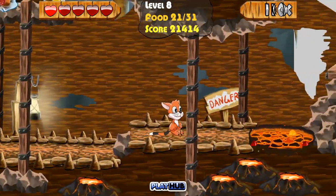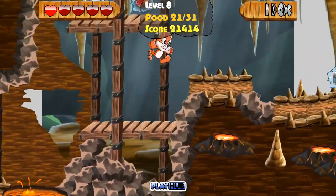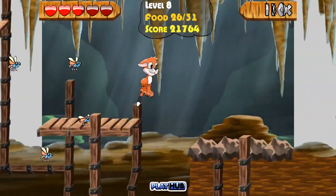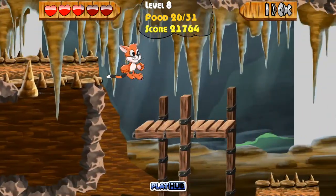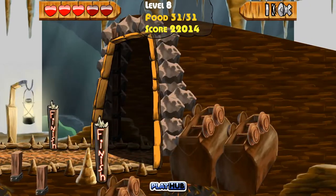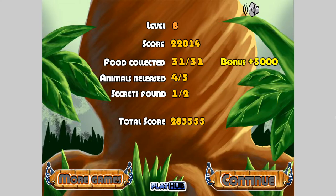I almost died because that looked like there might be a secret, but oh well. I don't remember the bosses being hard, but they did pose a risk of dying last time. This time there was a bit of risk, but you could see how well we handled it — we destroyed them in no time. The main challenge is being in the air the whole time. Also we released four out of five animals, which makes me think there was a mole we missed that was underground. The bosses probably don't count toward the animal total.